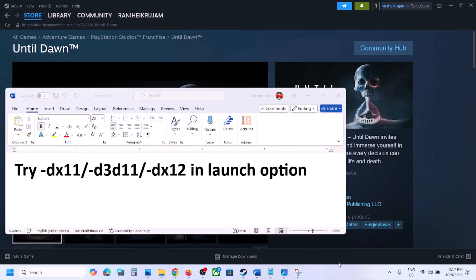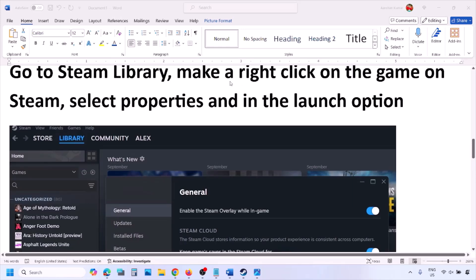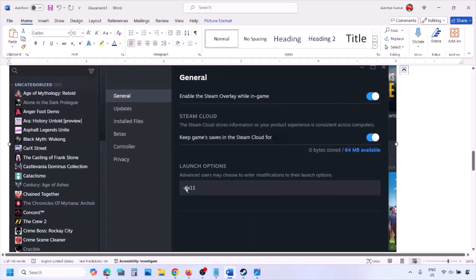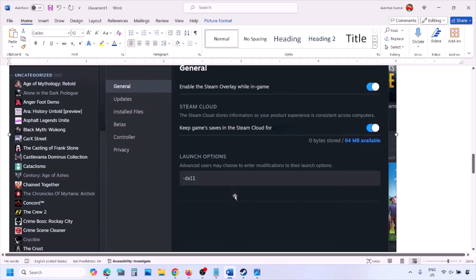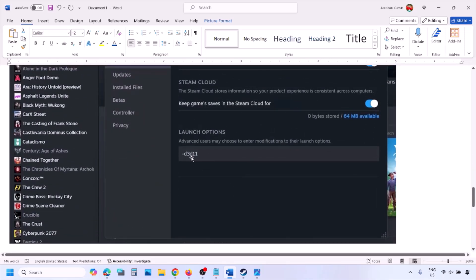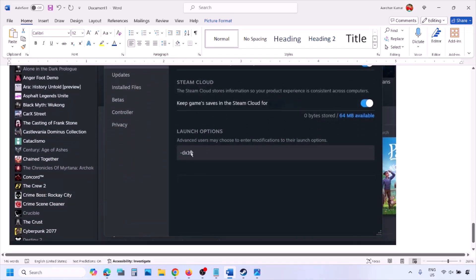First of all, try DX11 or DX12 in the launch options. Go to the Steam library, right-click on your game, select Properties, and in the launch option type -DX11 and launch the game. If that does not work, try -D3D11, and if still not working, try -DX12, then launch the game and check.